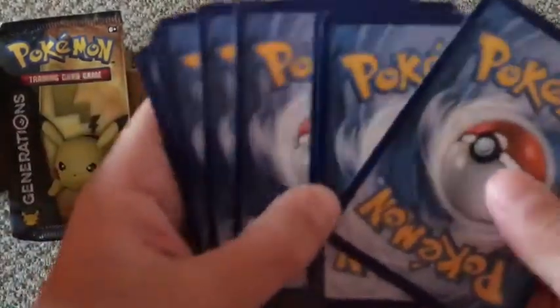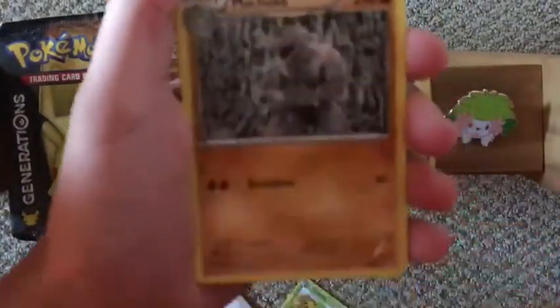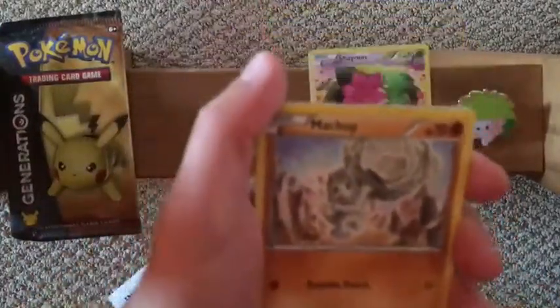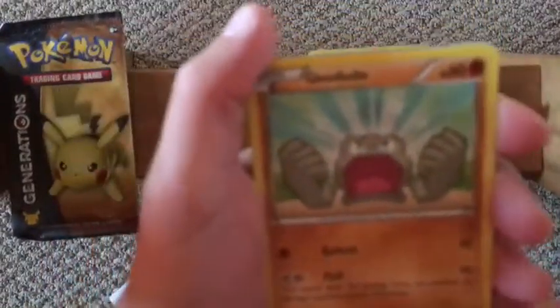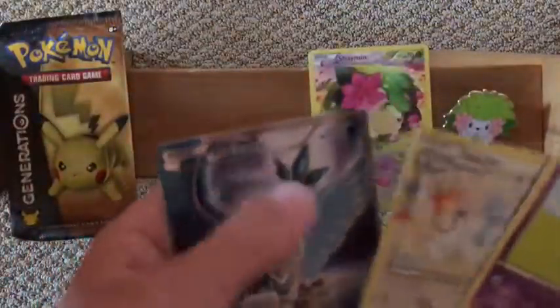Three from the back. Okay, so first we have Chikorita, Persian, Machoke, Krabby, Machoke, Leaf Energy, Geodude, reverse Slowpoke, and a...